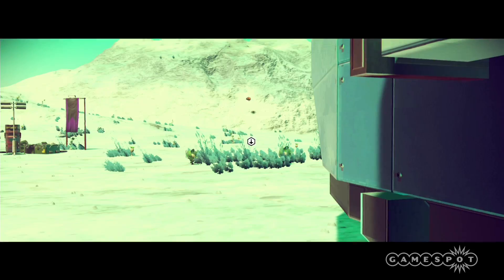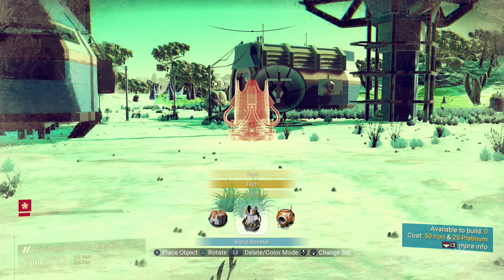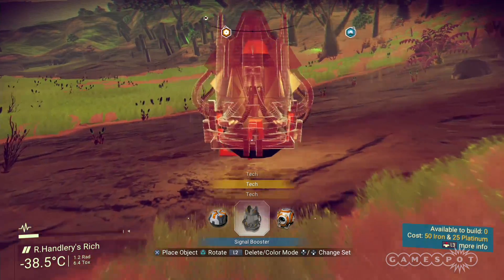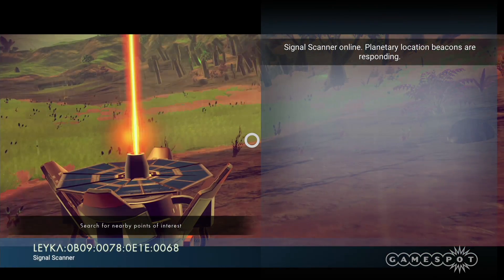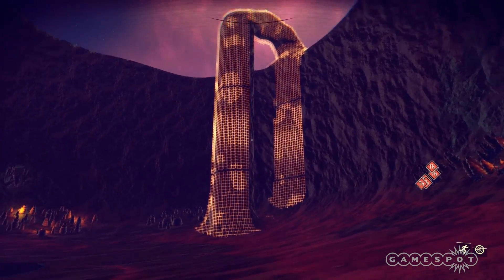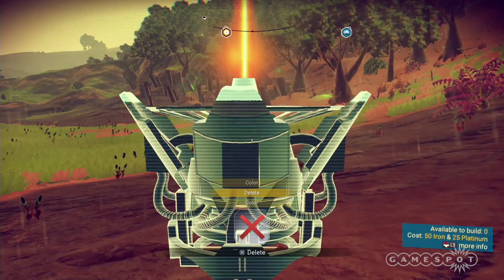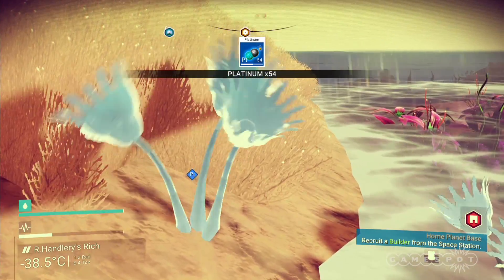Upon loading up your old save, or even starting a new one on any mode, you'll notice you have three new field tech items: communication station, safe point, and most importantly, the signal booster — which is probably the first thing you'll want to craft. Fire it up and scan your area for points of interest, like hot resource deposits or colonial outposts for tech. Whatever you decide, don't forget to delete and salvage that booster, so you don't have to scavenge for platinum all over again.